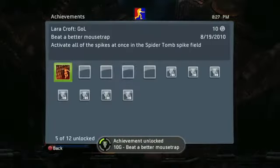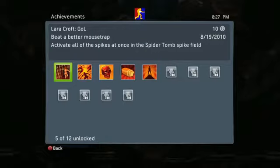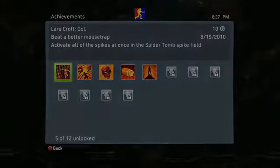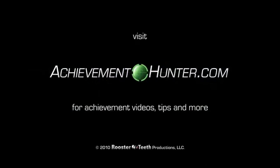It takes about 25 seconds if you do it properly. That's in level three. And bam, activate all the spikes at once in the spider tomb spike field, which is level three. Sweet. As we've established, I challenge you to go get this achievement right now, sir. Okay. I'm waiting. Go.